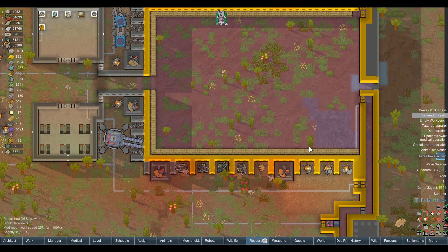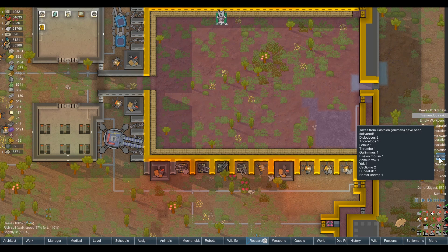Taxes have arrived — this is our animal tithe. We have tithed two Diplodocus, one Triceratops, one Lemur, one Thrombo, one Gallimimus, one Fish and Mouse, one Animus Fox, one Yak, two Cactopines, one Doonalisk, and one Raptor Shrimp.